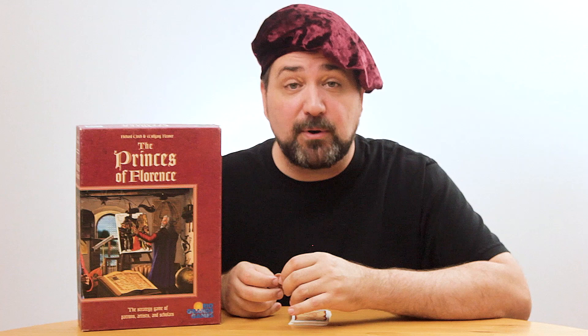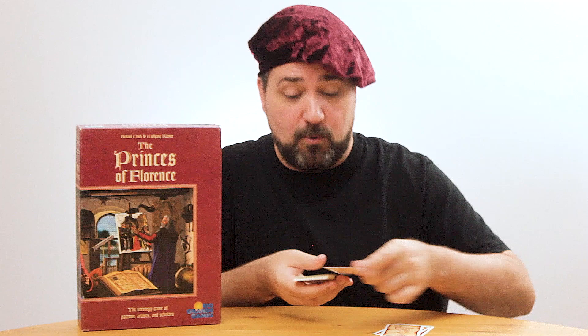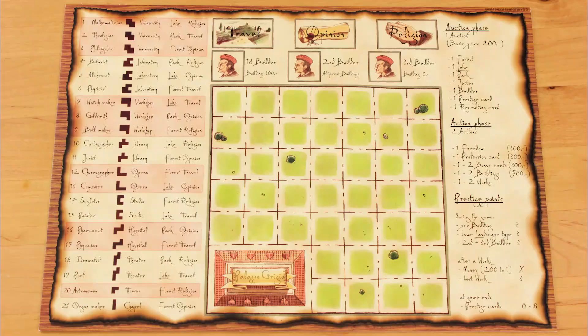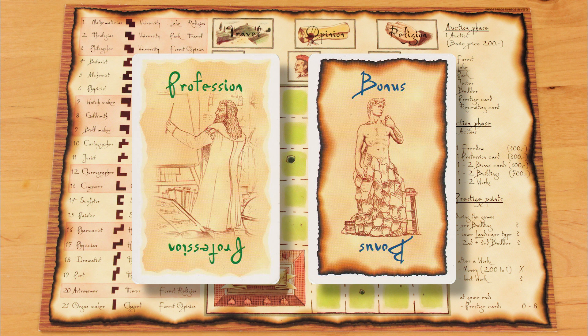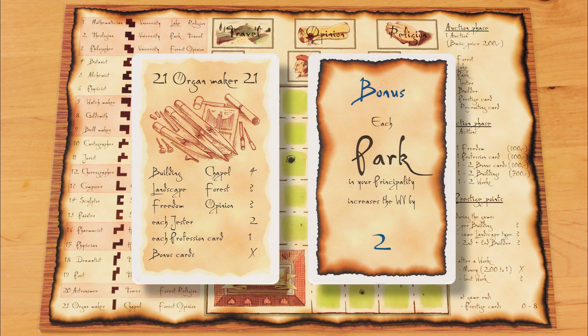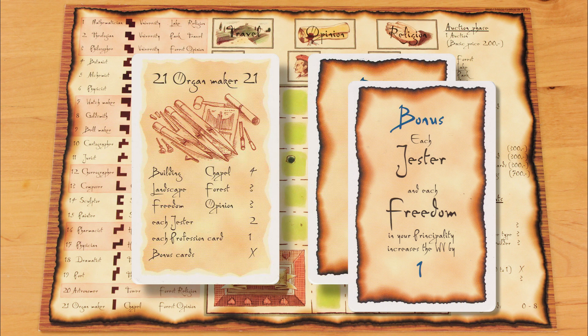If you want to spend one of your actions buying a bonus card, pay 300 florins to the bank and draw the top five cards from the bonus deck — or all remaining cards if fewer than five are left. You keep one and return the rest to the bottom of the deck in any order you like. You can play bonus cards alongside your professionals when you create a work, and playing a bonus card doesn't count as an extra action. The bonus cards increase the work value points of whatever your professional creates. Your palazzo doesn't count as a building for bonus card purposes, and you can play multiple bonus cards together when completing a work.